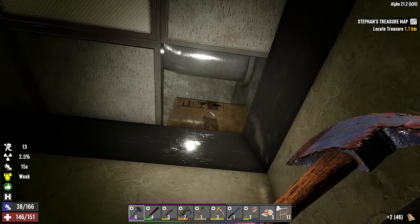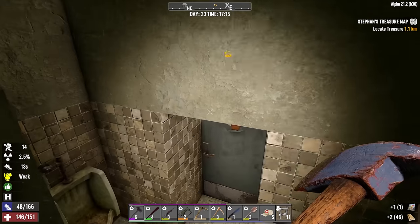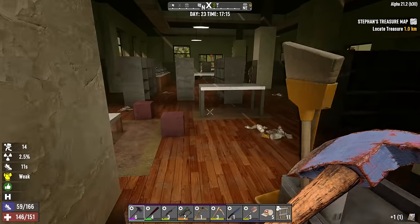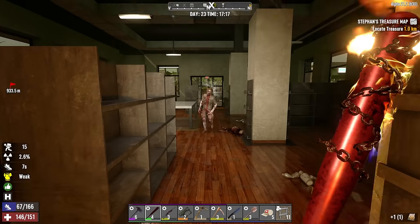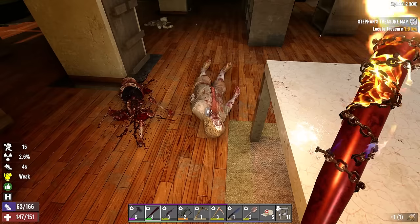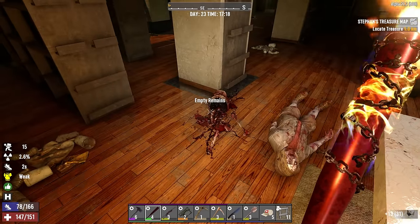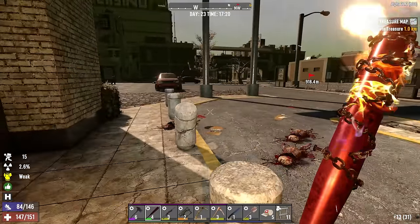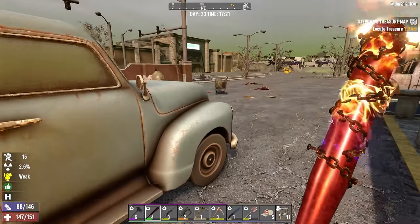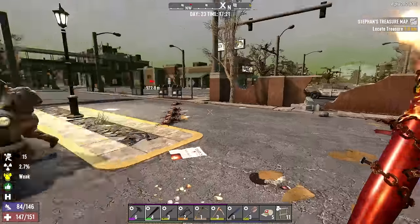Inside the hidden stash — one magazine. What would you expect in a bookstore? One more shelf to search: a cooking book. Might as well search the body on the way out for some extra iron. There was a radiated hound in here earlier that gave me a bit of a jump scare. Step away from the vehicle, sir.